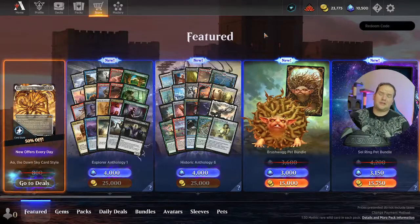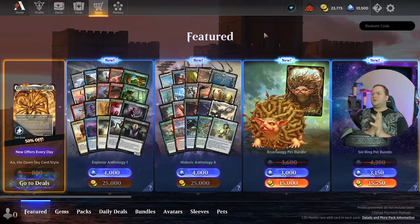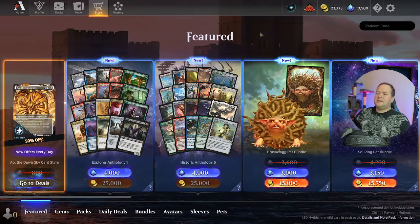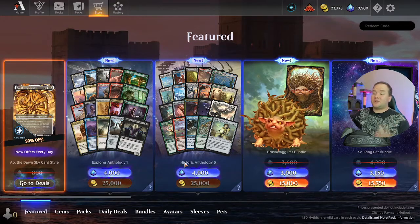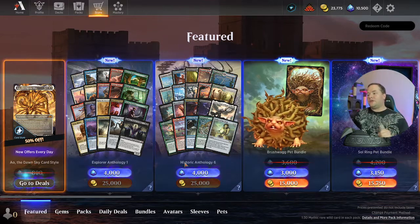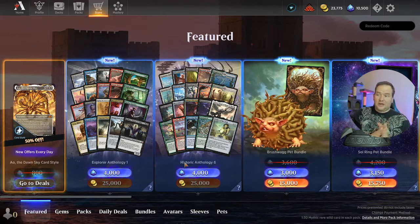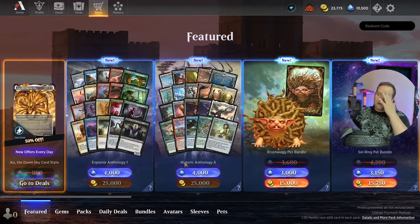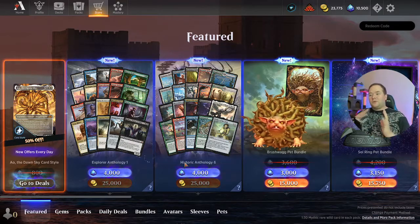Thank you for clicking on the video. I am your host Brian Cohn. We've got some news — these have actually been in the store for a bit. They have released Historic Anthology Six and Explorer Anthology One, the first anthology from Explorer. They're basically trying to make Explorer turn into Pioneer, and this is their first step getting there.